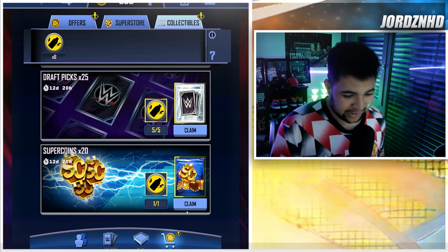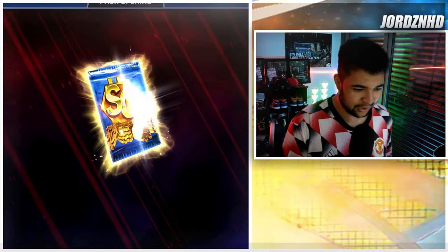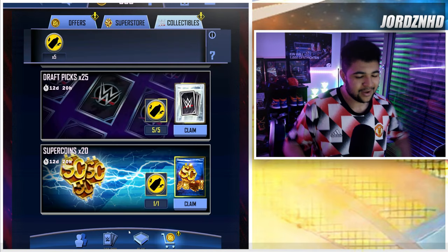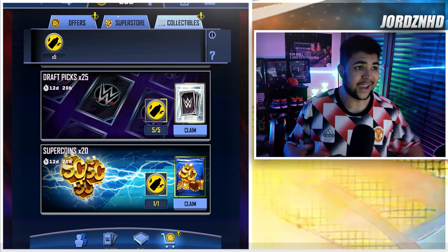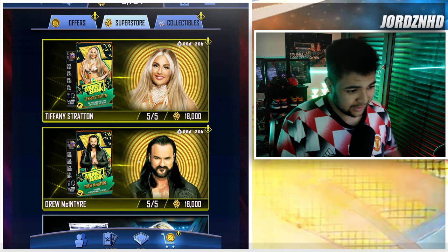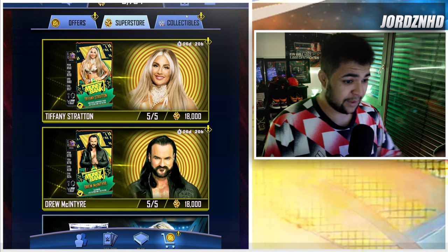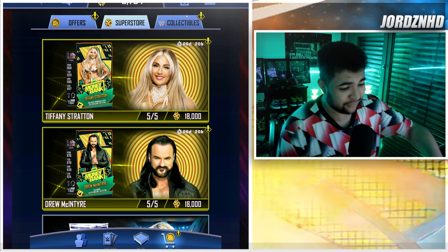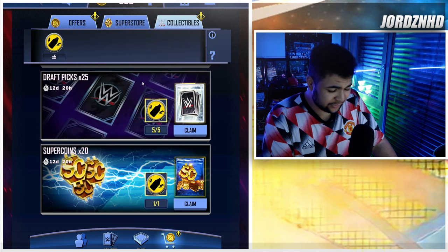Every single collectible you convert — I'm going to do one just for the video. There you go, one just gave me 20 super coins, which is awesome. I add those to my bank of super coins that I can then convert into picks or whatever I want to do with them — even potentially put them into these PLE cards, which is actually a good investment. You could also just wait a week since we have Money in the Bank, so next Thursday we'll get new PLE cards. I'll be covering a lot of stuff going down in this tier as always.